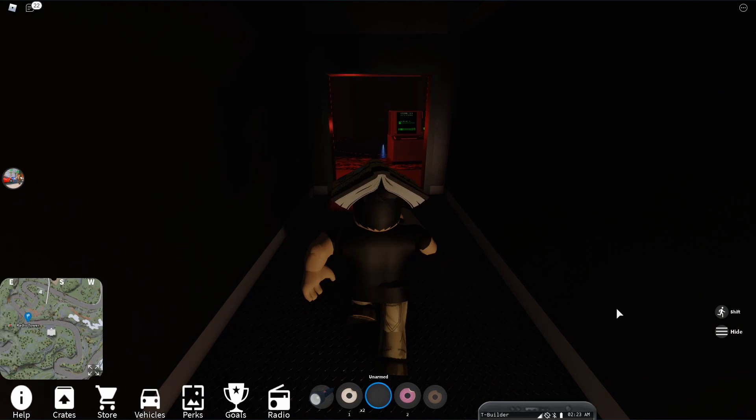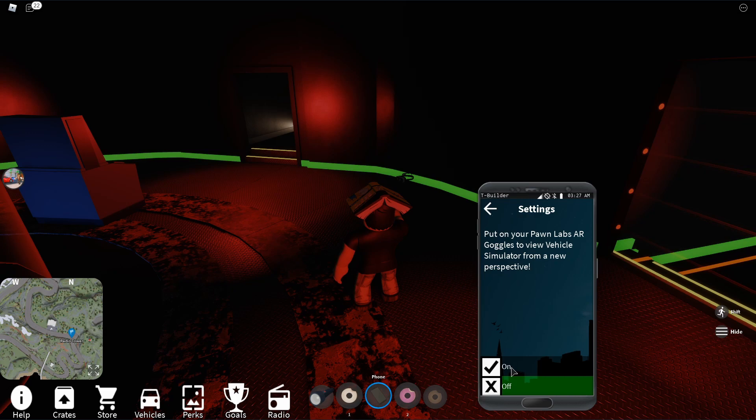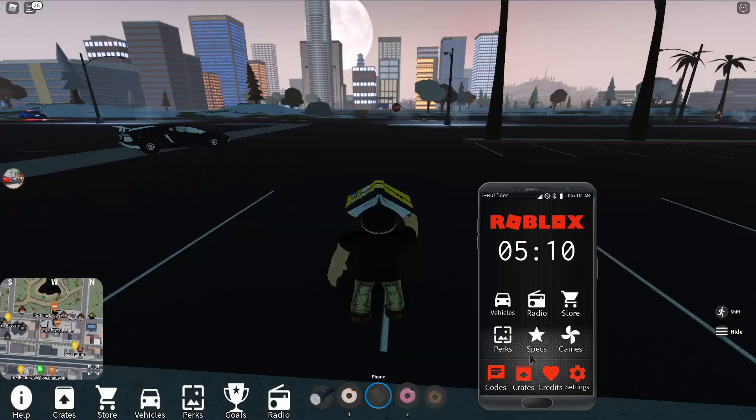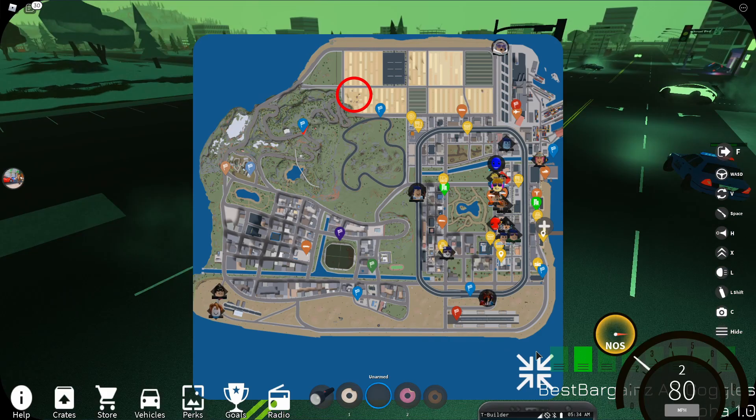Now run across this corridor and you'll see some goggles on the ground — purchase them, they're free. To equip them, click on the phone and select the AR goggles with the Bluetooth icon and press on. Here's what you look like with them on. Once you have them on, reset. Equip them again and the screen will be green — that means they're properly working.